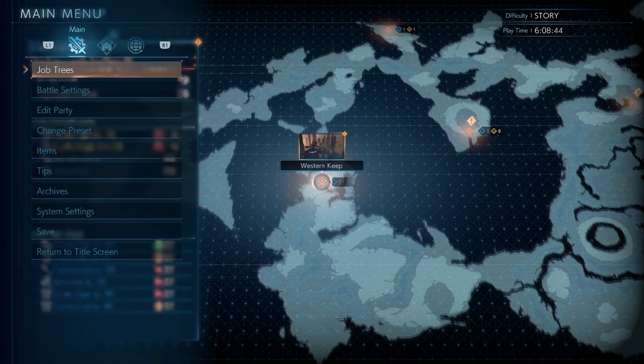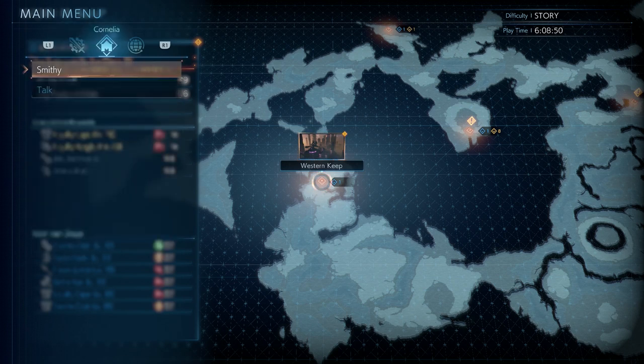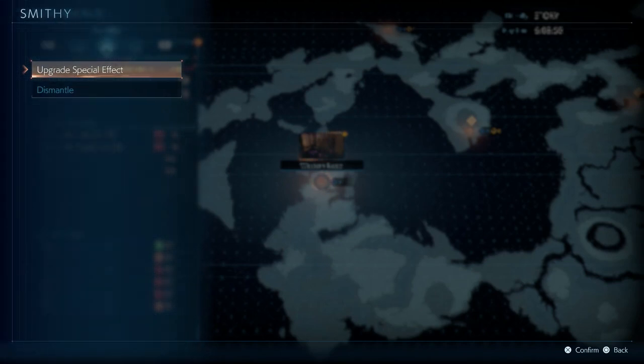From here you get your job tree, battle settings, and all that kind of stuff. Simply navigate to the House tab and you'll see Talk, where you can talk to NPCs — so far I haven't seen that do anything useful, so it seems like a waste of time. But you can come to your Smith and upgrade special effects, which we'll cover in another video, or you can simply dismantle.